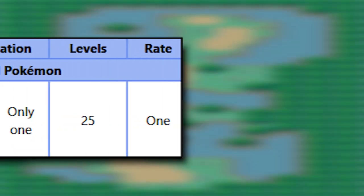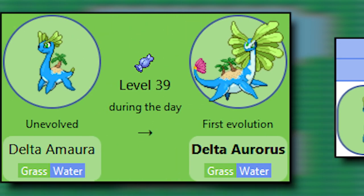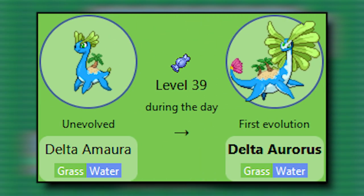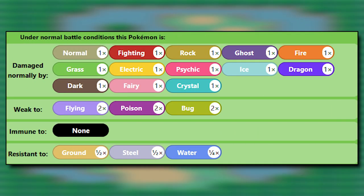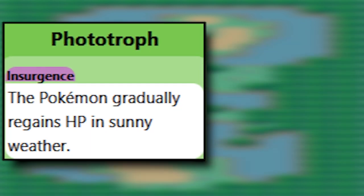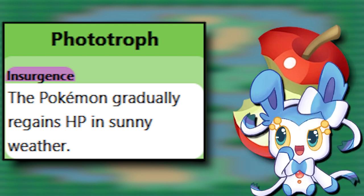While soaring through Holon, you'll find an isolated location known as Lost Pond. There, you'll find Delta Amaura. To evolve it, make sure your clock is set to daytime, because that's how it becomes Delta Aurorus at level 39. This Delta also has high HP, but actually has the bulk to back it up. Plus, its typing is much better — it only has three weaknesses, and having a quad resistance to Water is super useful. Delta Aurorus has a new hidden ability, Phototroph, which restores 1/16th of its HP, but the effect is doubled in Sunlight. Combine this with Leftovers and you'll be healing a good chunk of HP each turn.